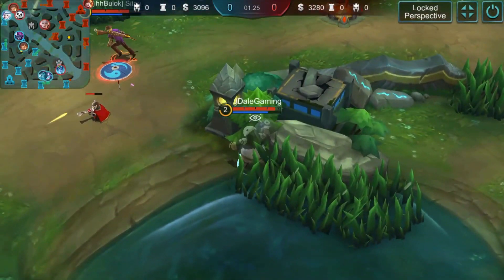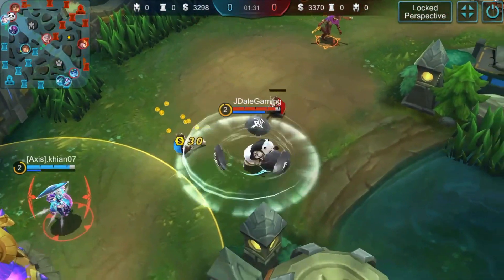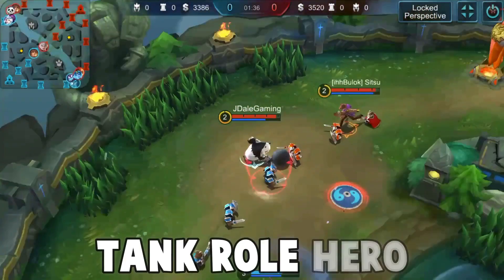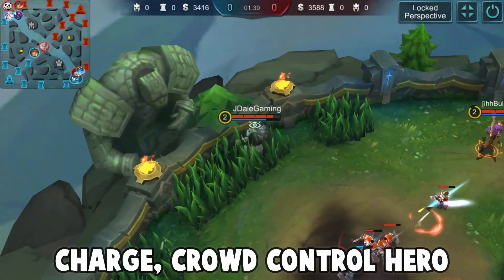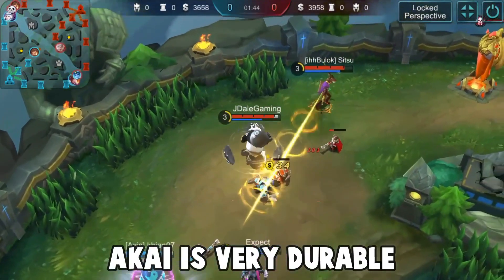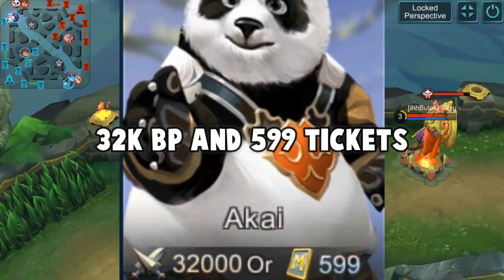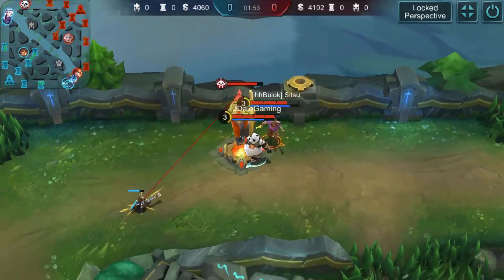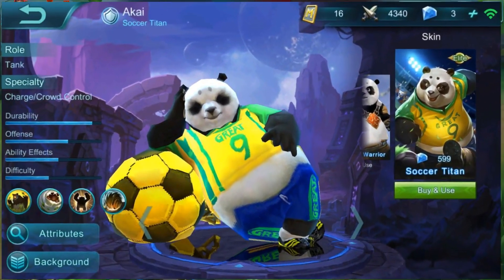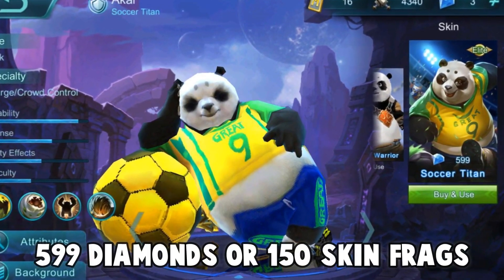So for new players, I know you're wondering who is Akai and if he's worth a buy. Akai's role is a tank hero and his speciality is a charge and crowd control hero. He costs around 32,000 battle points and 599 tickets as of patch 1.1.60. Akai has a skin called the Soccer Titan, obtainable using 599 diamonds or 150 skin fragments.